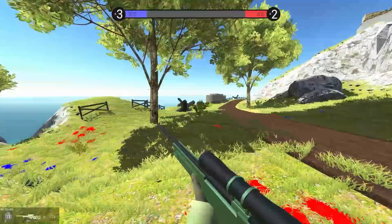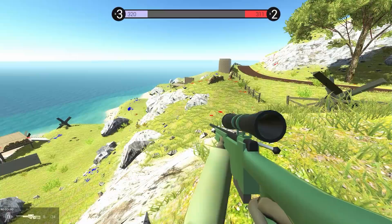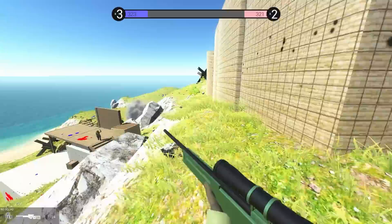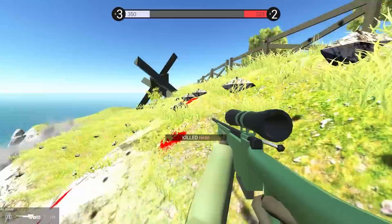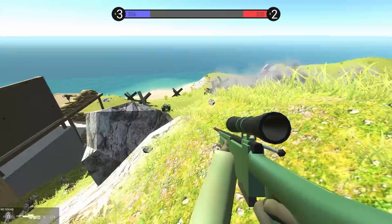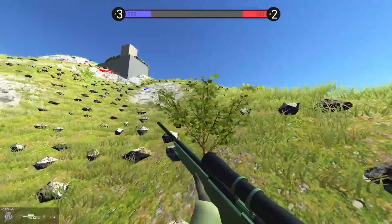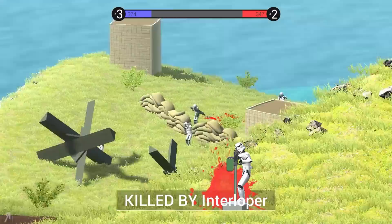We've basically caught up now, which is really good. It seems like we're still fighting over the beach, so I should probably go and help out there. There are people on the low ground and on the high ground right now, so I'll take the middle. Going over here usually results in a death sentence. That's an MG turret - you don't want to eat those for breakfast, that's for sure.